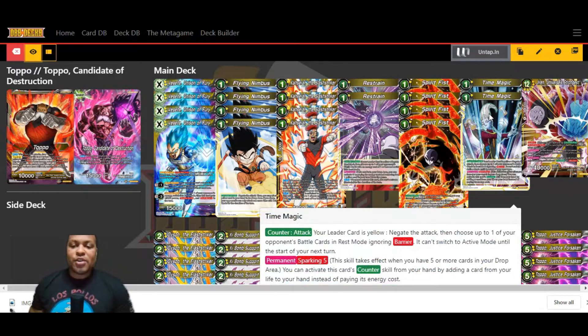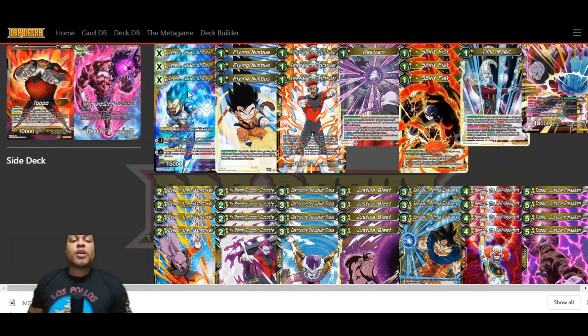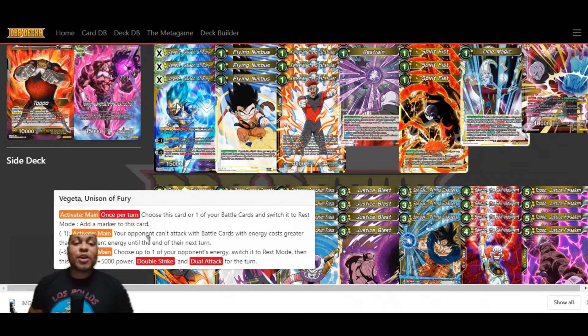We're also running two copies of Time's Magic. Counter Attack: if your leader card is yellow, you're going to negate the attack, then choose up to one of your opponent's battle cards in rest mode, ignoring barrier — it can't switch to active mode until the start of your next turn. So you're going to be able to slow down your opponent: they'll swing with a card, it goes into rest mode, or if they have something already tapped, you can freeze it out for a turn. This counter also has Sparking 5, where if you have five cards in your drop area, you can activate this counter by taking a card from your life instead of tapping energy — just a little more flexibility.